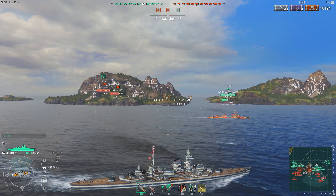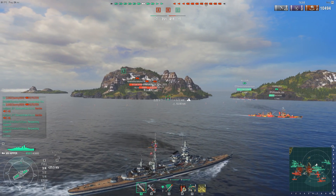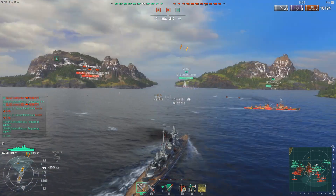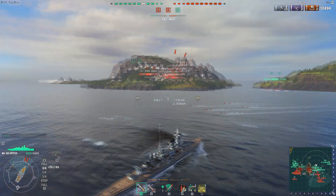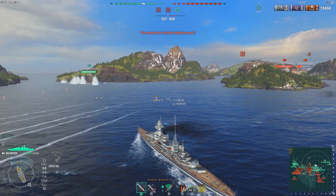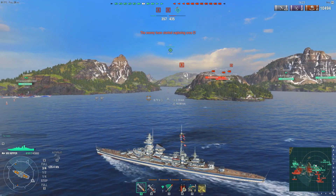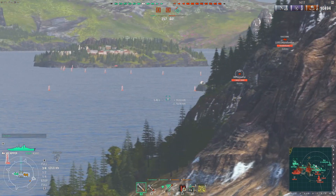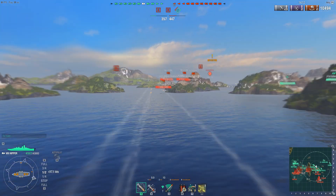Something is detecting Derp - not entirely sure what - but that enemy destroyer is shooting at him. Torpedoes are coming in from the B-cap point, basically letting you know there's an enemy destroyer poking around there. Their team has managed to take out one of the enemy destroyers. But nobody's in the C-cap point anymore to prevent the enemy team from starting its capture.